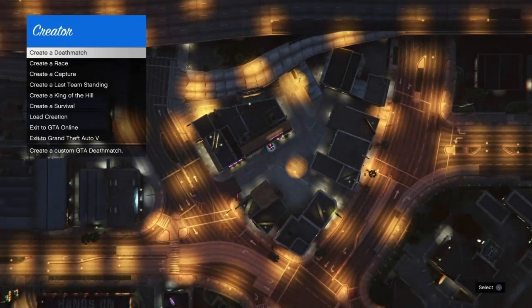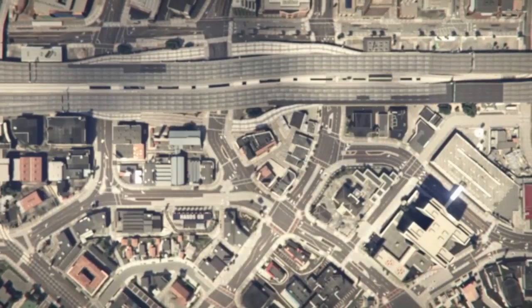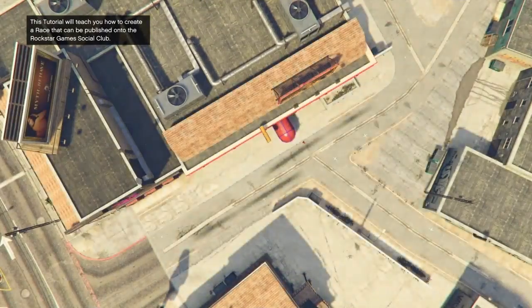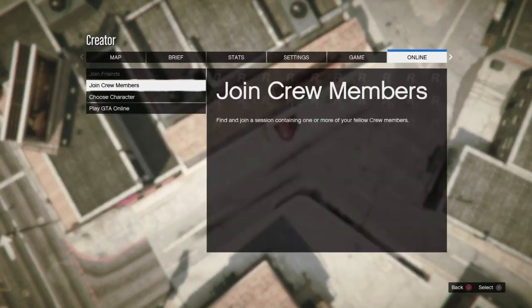Once you're in Creator, scroll down to Create a Race, click X on Tutorial, and accept the alert. Once you accept it, you'll notice you're hovering over the sky. From there, press Options, go to Online, and scroll down to Choose Character and wait for it to load up.